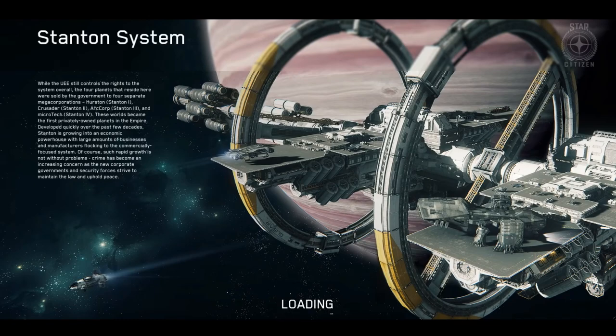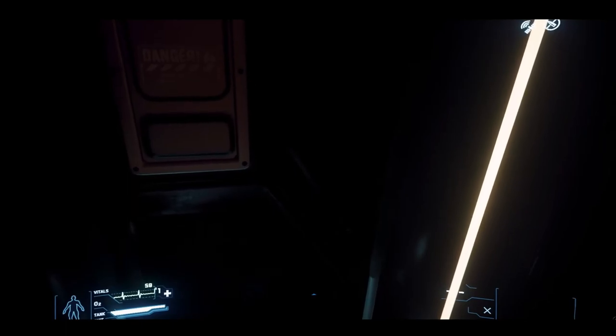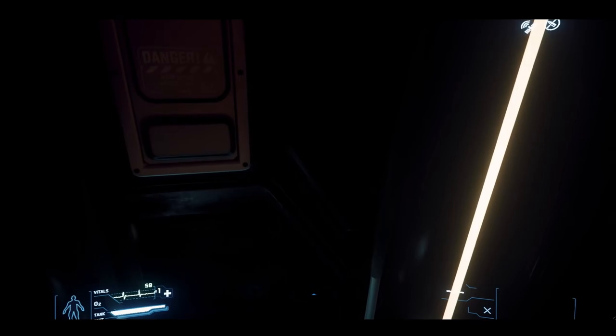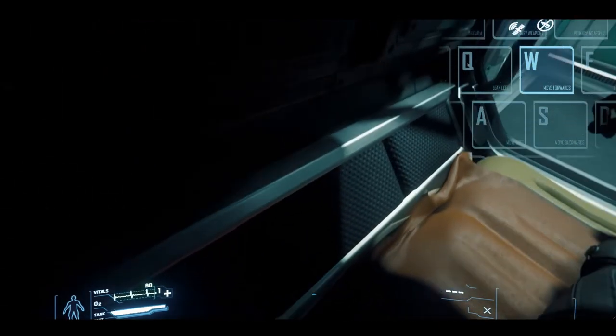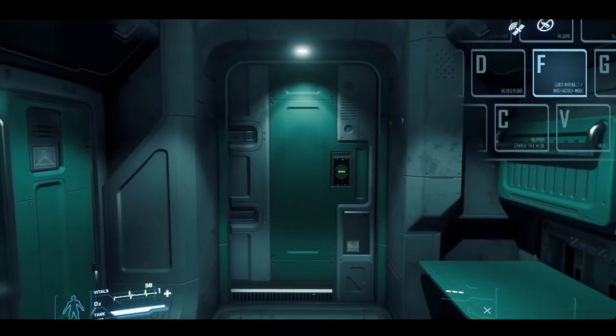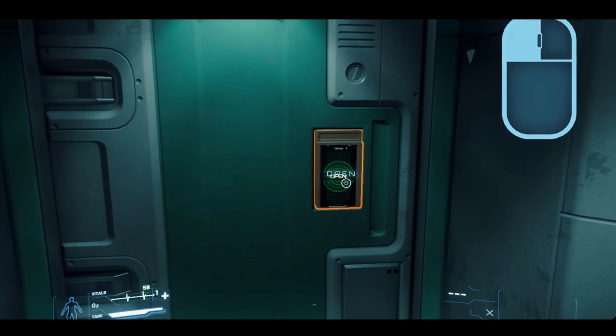After taking in a majestic loading screen, you'll wake up in an EZ-HAB unit, small Spartan living quarters for pilots on the go. To get up and get out of bed, press W. Head to the door, also by using W, which makes you move forward. Press F to interact with the door panel and left click to open the door.